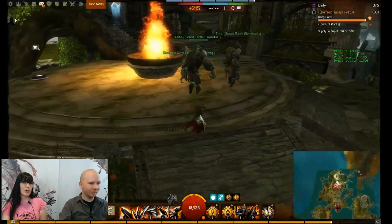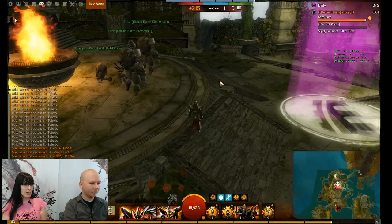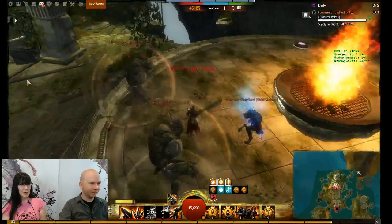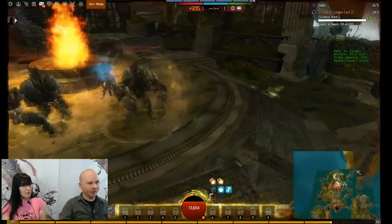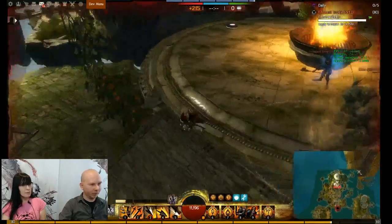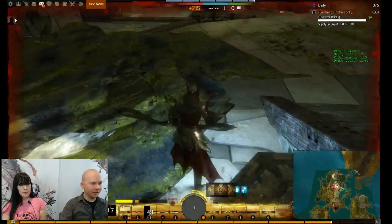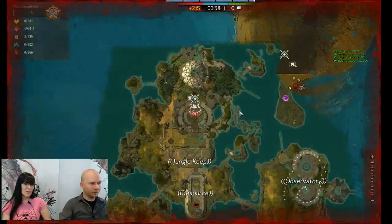These are the keep defenders. They're pretty punishing. In this fight there are two elementals that you need to separate from each other; otherwise they get permanent missile reflection and really high damage absorption. You can't really fight the Grawl until the elementals are dead. And he constantly turns you into a rabbit, which is awesome.